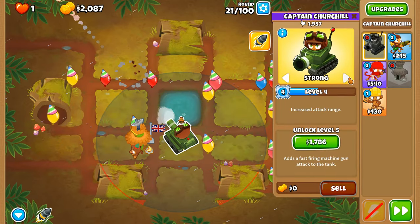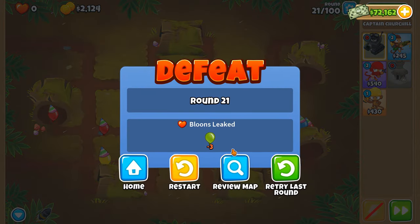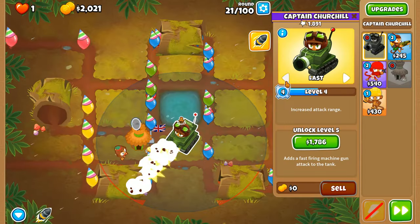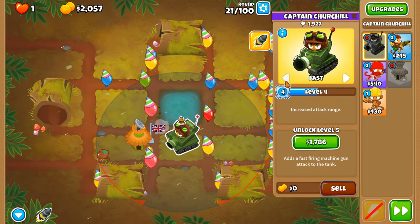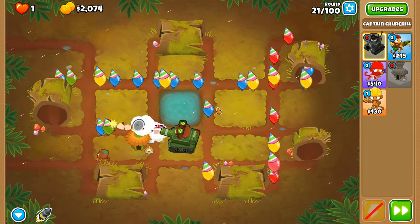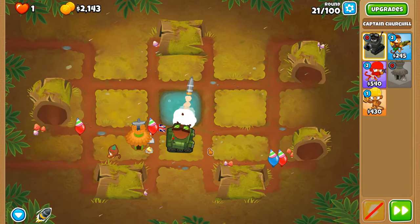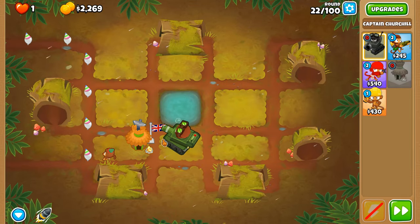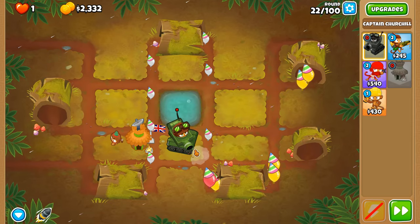We need to put you back on first — this round is going to take some micro. Putting last or first seems to do a little trick here so we can use Churchill's pierce a little bit more, so it's always going down a straighter line rather than just trying to catch up with the balloons themselves.